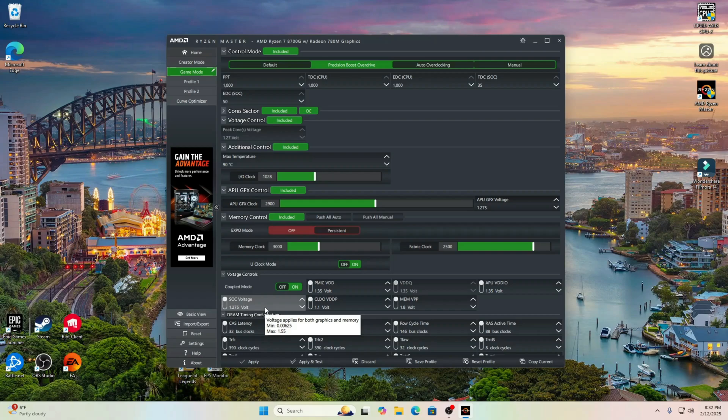No criticals in the Event Viewer either. A couple other things in the BIOS: I allocated that VRAM as mentioned, I made sure Resizable BAR was enabled, I set the F-clock to 2500, and the U-clock was at 3000. I used 6000MHz RAM, and XMP was on — in case you were curious.